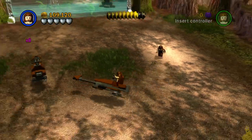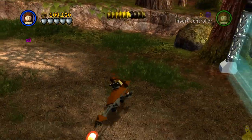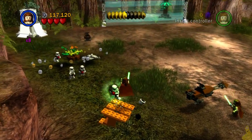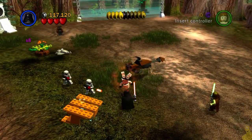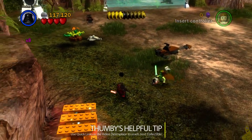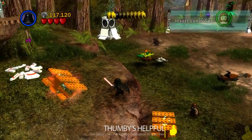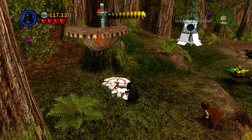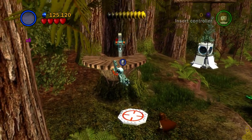We hop back on the speeder bikes and ride on out of here. We actually need to go to the left side — we've got some force usage to be done. A few bad guys need to be eradicated first. As it turns out, we need to build up an AT-ST in order to take out that shield generator in the left-hand corner — none of the firepower we have is able to take those down.